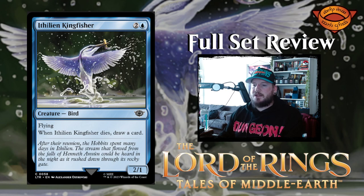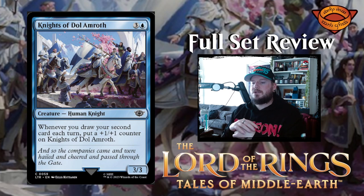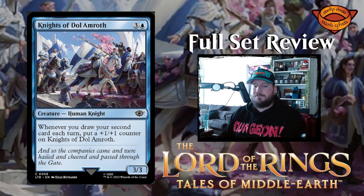Next up we have Ithilien Kingfisher — that's a cool bird. Two and a blue for a 2/1 bird creature with flying; when Kingfisher dies, draw a card. That's just draft fodder right there — that's a good draft card. Knights of Dol Amroth — three and a blue for a 3/3 human knight creature. Whenever you draw your second card each turn, put a 1/1 counter on Knight of Dol Amroth. There was another knight creature in white that did almost the exact same thing — so it seems like there is a really interesting blue-white draw cards synergy, which I like.